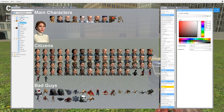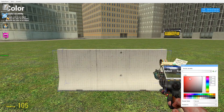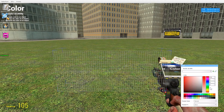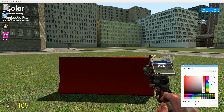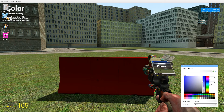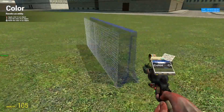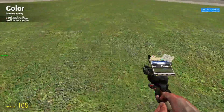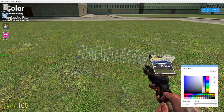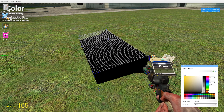The color and material tool will change the way things look. If I change this to red and click, it'll change the color to whatever I set it to. You can change the RGB value — red, green, blue — and then the alpha value, which is also the slider here. If you change it down, it becomes transparent. You can change it all the way to zero and you can't even see the prop at all — it's still there, you just can't see it. You can do any color you want — black, orange, pretty much completely unlimited.